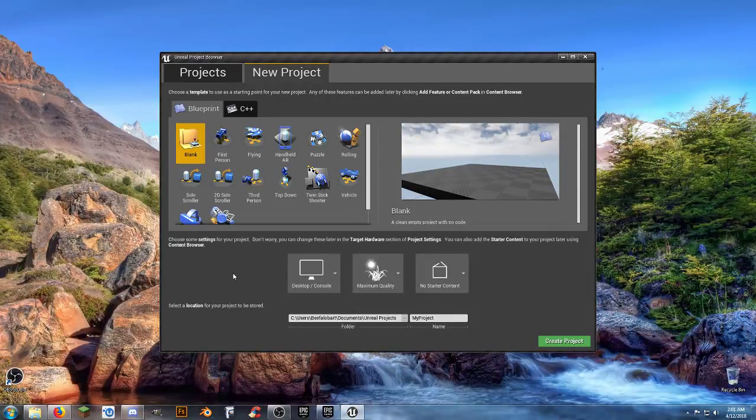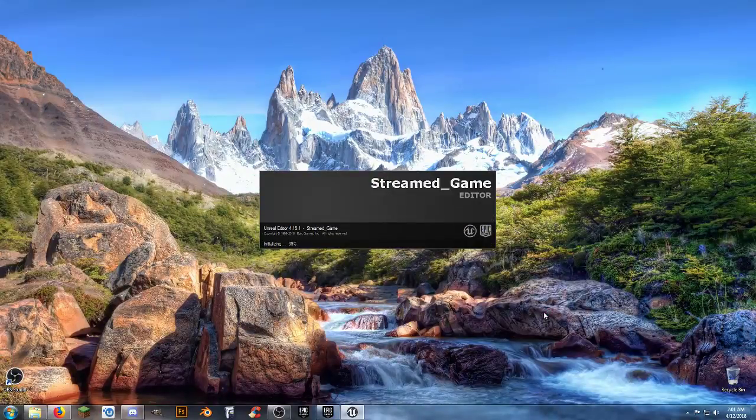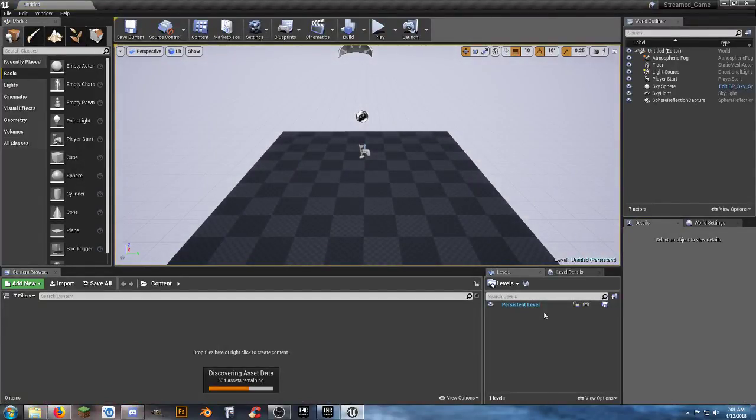With a blank project and no starter content, we're going to call this 'stream game.' We'll use a blank template, set it up for desktop, and create the project. This is a plain blank slate — nothing in it. Any assets we need, if they're not free we're not going to use them.